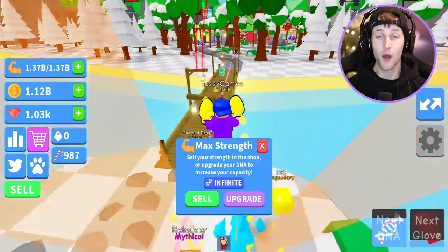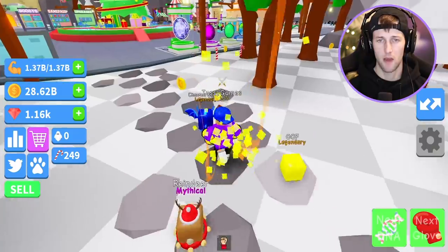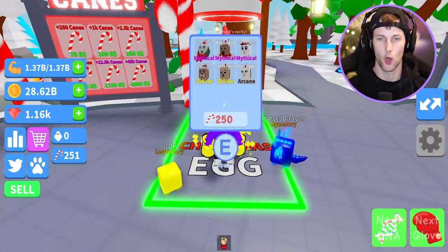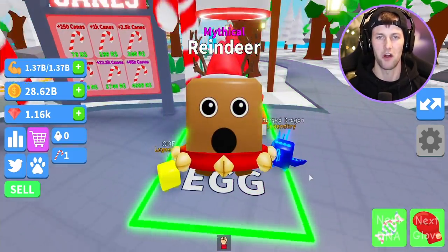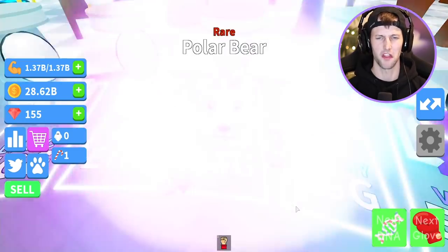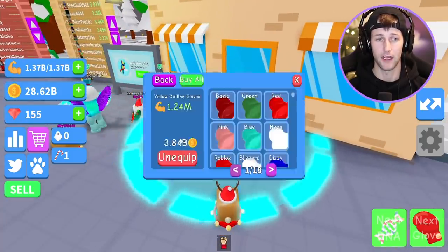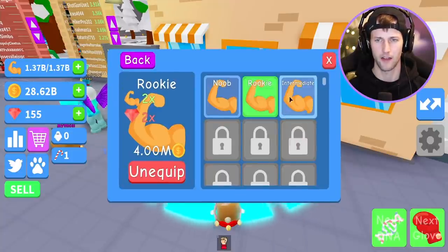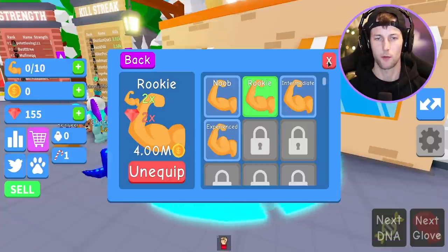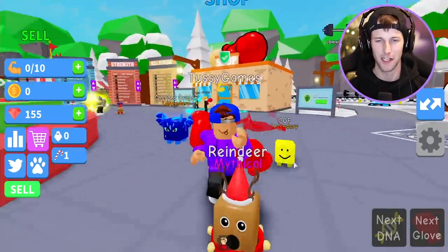Almost a thousand gems and almost a thousand candy canes! We only need two more candy canes to unlock another Christmas pet. We can get another Christmas pet — I got some more candy canes! This is our last Christmas pet we're going to open. We got another mythical — I cracked another Earth Egg and got a rare Polar Bear. Let's go ahead and buy some stuff and upgrade. The class upgrade costs 700 million so we're going to buy that.